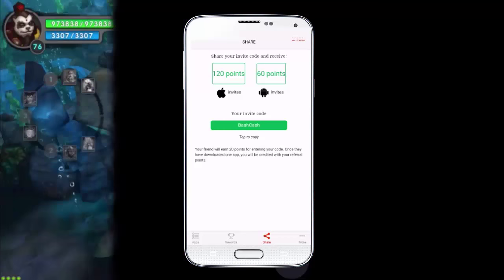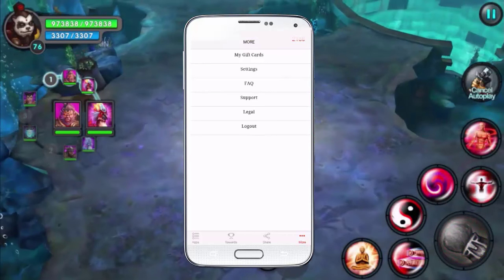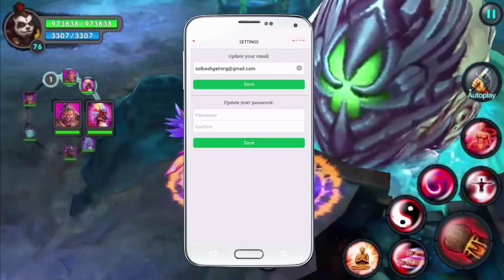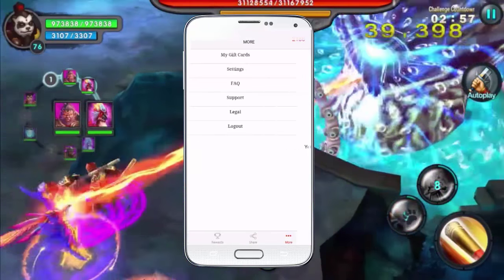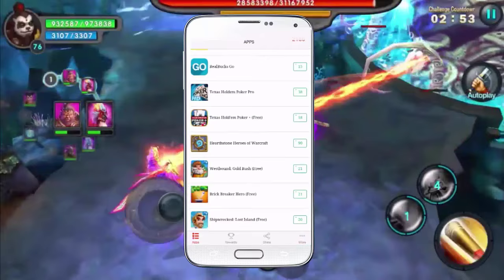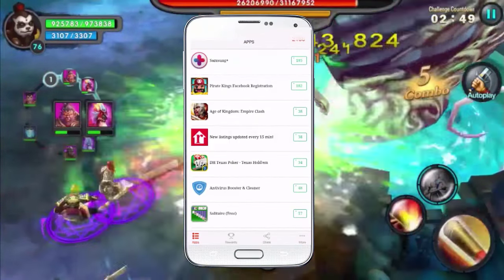If you have any questions or comments, feel free to leave them in the comments below. The last tab — 'More' — has gift cards and settings where you can change your password. The gift cards section shows how many you've gotten. Thanks for watching, as always like, comment, and subscribe — I am Soul Bash, you guys have a nice day.